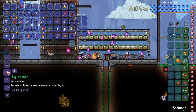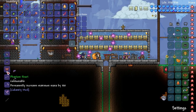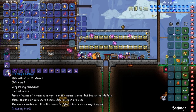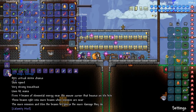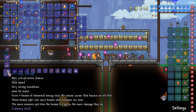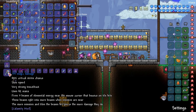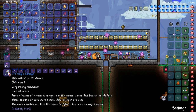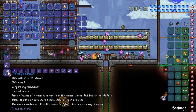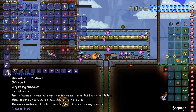We must be coming close to the end now. A phantom heart - I must have already used that. And here it is: the Vivid Clarity. 737 magical damage, 48% critical strike chance, slow speed, very strong knockback, uses 42 mana. Fires three beams of elemental energy near the mouse cursor that bounces on tile hits. These beams split into more beams when enemies are near - the more enemies and tiles the beam pierces, the more damage it does.